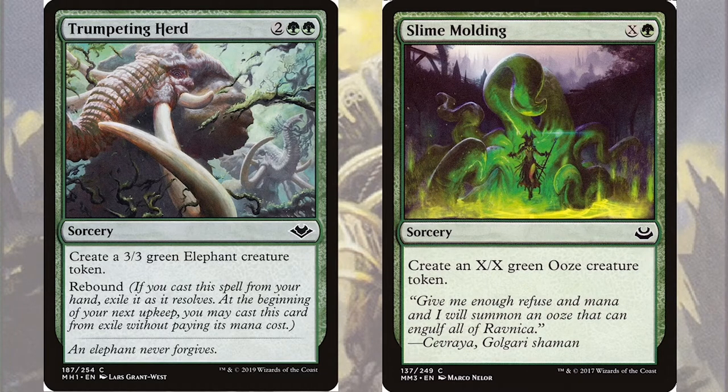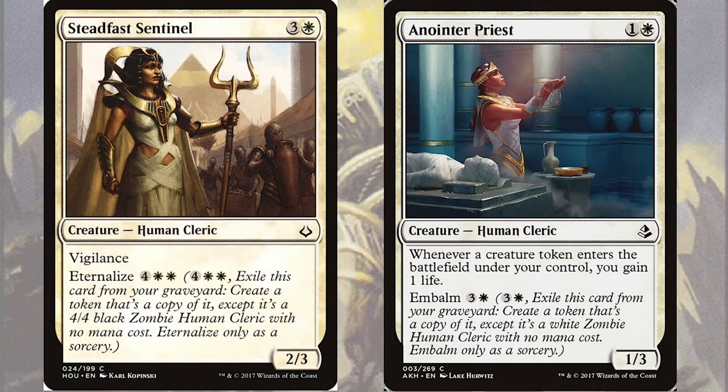A very interesting interaction occurs with Steadfast Sentinel and Anointer Priest. Steadfast Sentinel is a 2/3 human cleric for three and a white that has Vigilance, but also has Eternalize for four white white, so when it's in the graveyard we can exile it and create a 4/4 black zombie copy of it. Anointer Priest is a 1/3 human cleric for one and a white that has: whenever a creature token enters the battlefield under your control, you gain one life. But it also has Embalm for three and a white. With these two cards, the Embalm and Eternalize abilities will actually give us token copies, which means we can then populate them with our commander. And if you think one Anointer Priest is going to give us a lot of life in this deck, you won't believe how much we get when we have three or four copies on the field.